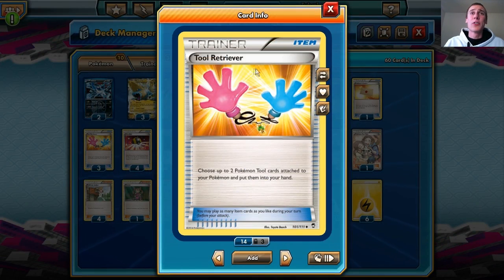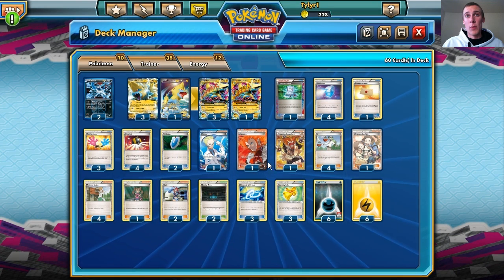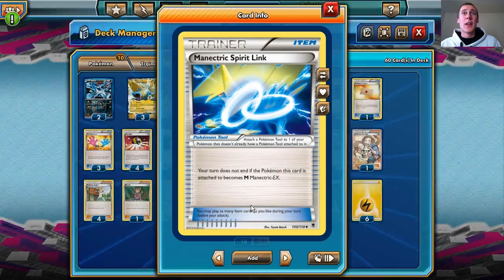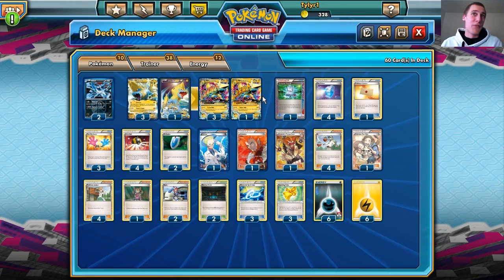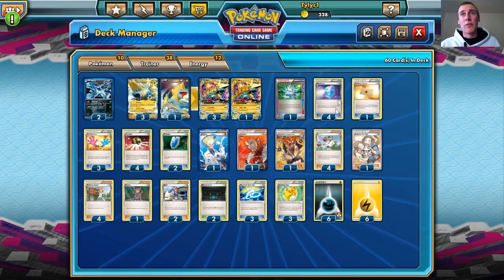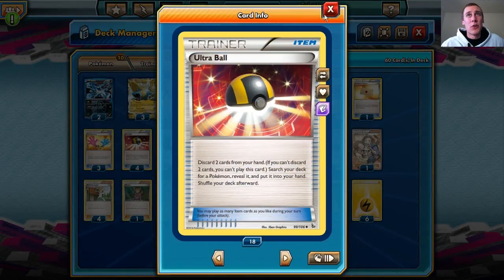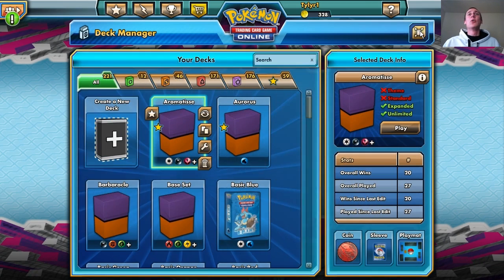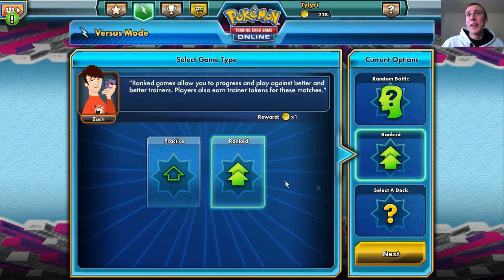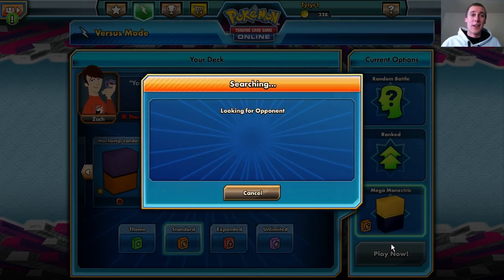We play Tool Retriever in this deck in order to take off those Manectric Spirit Links and put on the Sparkling Robe instead — because once you evolve, the Spirit Link is pointless. Once we use the Tool Retriever and pick up the Spirit Links, we can put them on another Manectric EX and Mega Evolve it. We also play Lysandre, Lysandre's Trump Card, Pokemon Fan Club — one of each — plus a few other Supporter cards, and VS Seekers combined with Ultra Balls to get some energy in the discard pile. That's the deck — let's try to play with it and own some games.